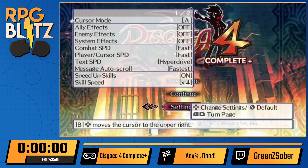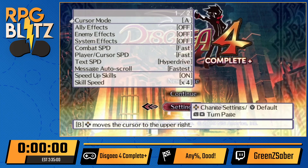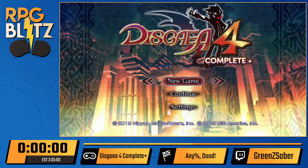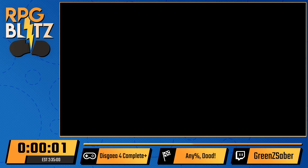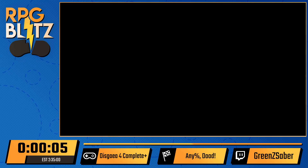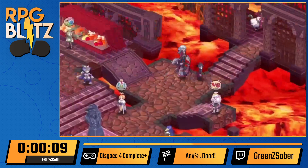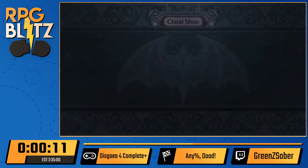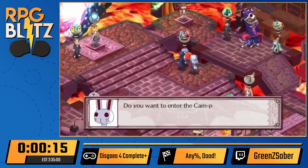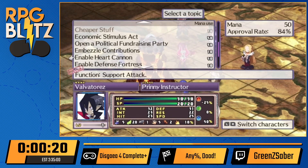We should be ready. Start the timer in three, two, one, go. All right, good luck. There's some delay on my end so it hasn't started quite yet. Right off the bat we're going to go to an NPC called the Cheat Shop, which will allow us to get more experience.